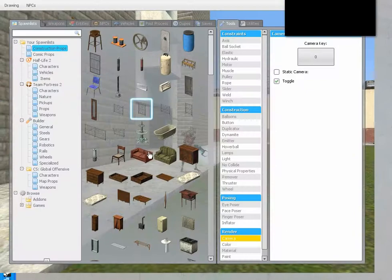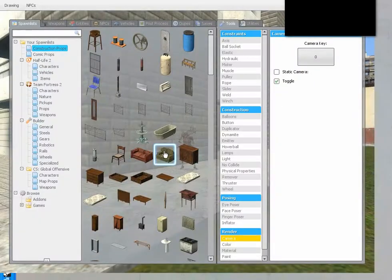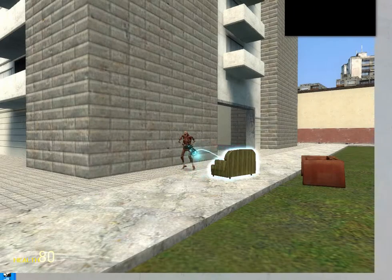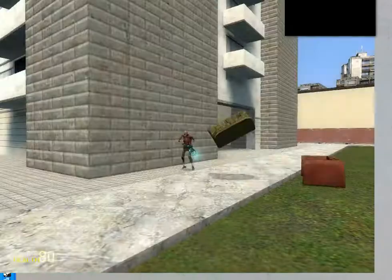Okay, I'm going to get a couch, and another couch, and another couch. Grab this, and I'm going to extend it out using my mouse wheel. I'm going to drop it right here.